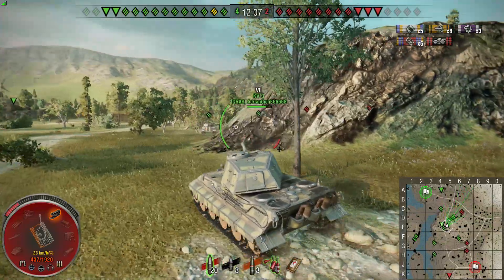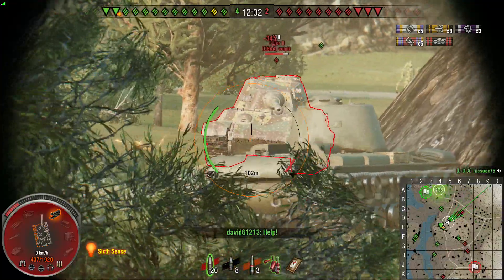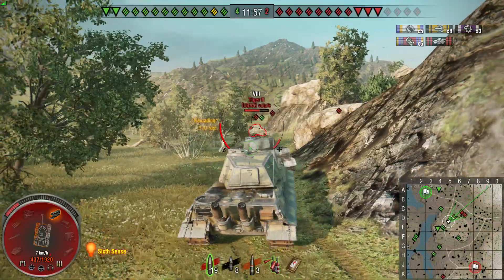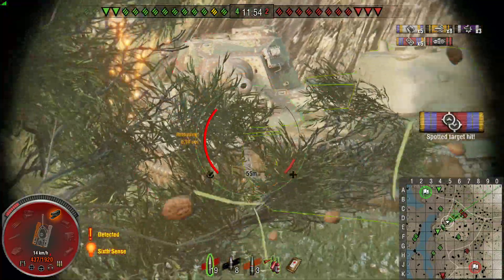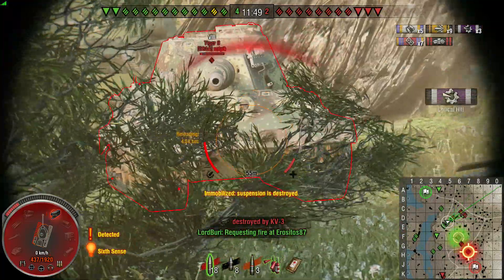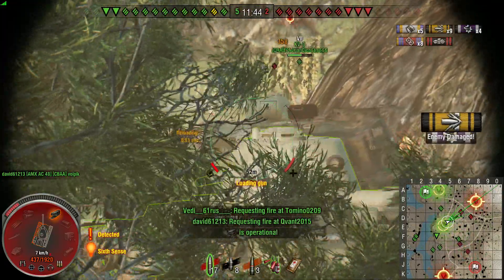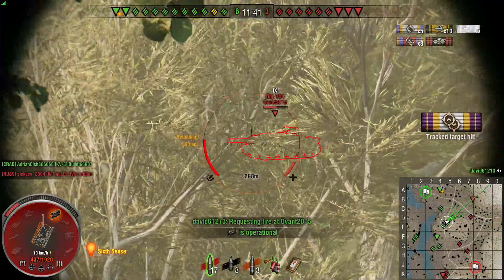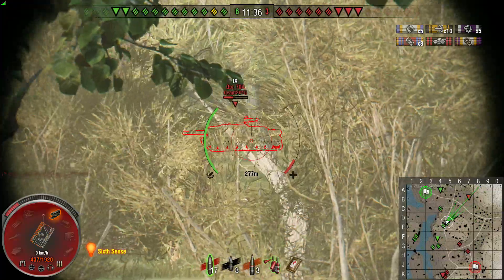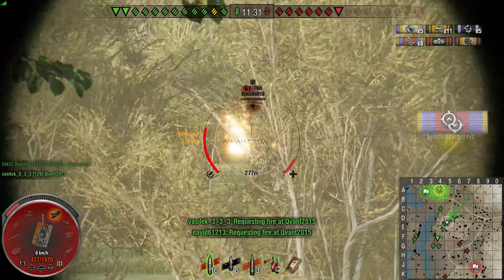I decided to lump all three E75 games together so you can see what can happen in an E75 that's not even fully upgraded. We went and sat in the middle, took a lot of hits early on from the T10 shooting our sides, but once we dealt with him we were pretty much untouchable. We tried to spin around when we were about to get flanked, and got a nice hit into the 704 — one of the more dangerous tanks in their team. Crazy maneuver, he gets tracked, gets hit, and finishes off in no time.